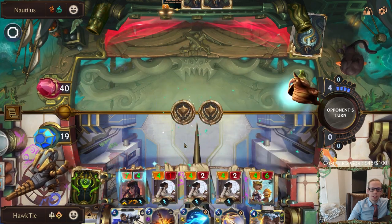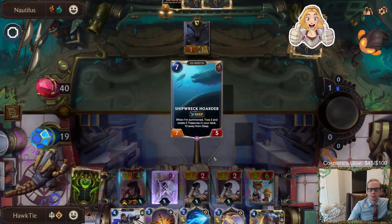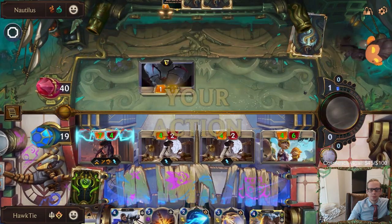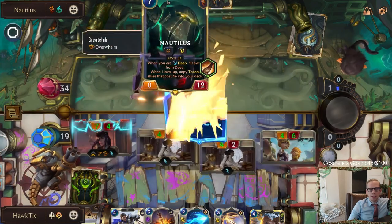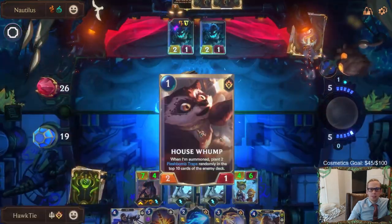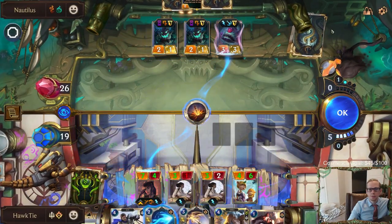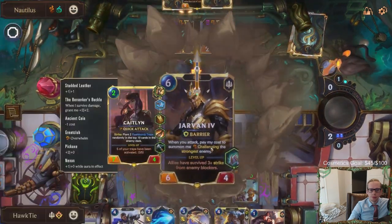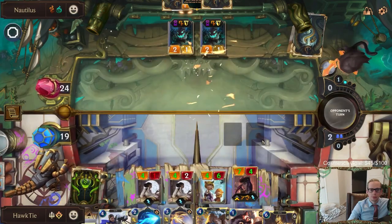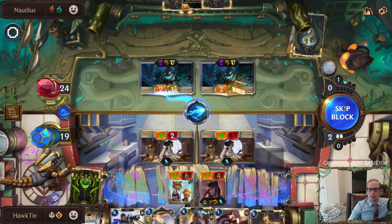Sapling Burst isn't scary. That's a little annoying. We're doing a lot of damage. That Terra Tides has Aloof protection. You can kill my little 2-1s - that's fine. That thing's annoying. I guess we'll go here, here. We'll shoot the one challenging the 2-health unit.